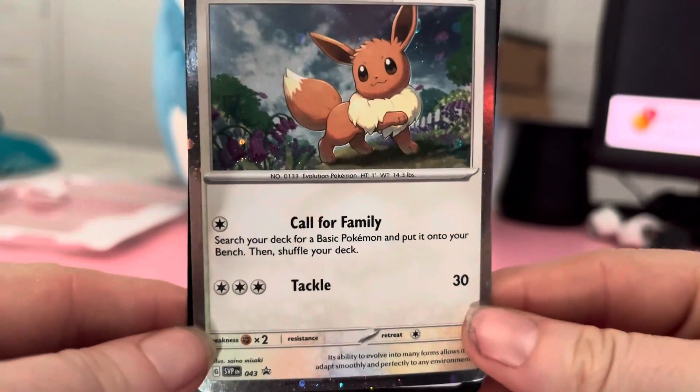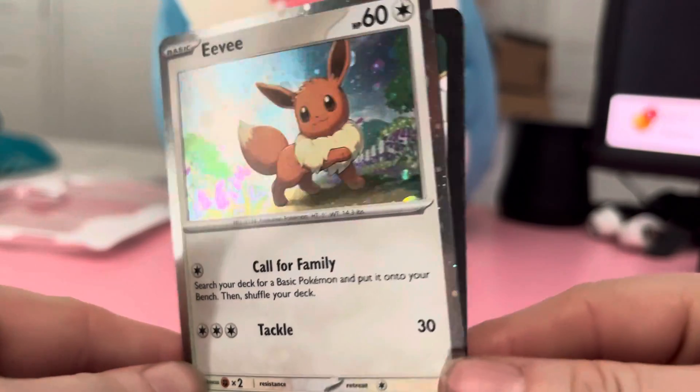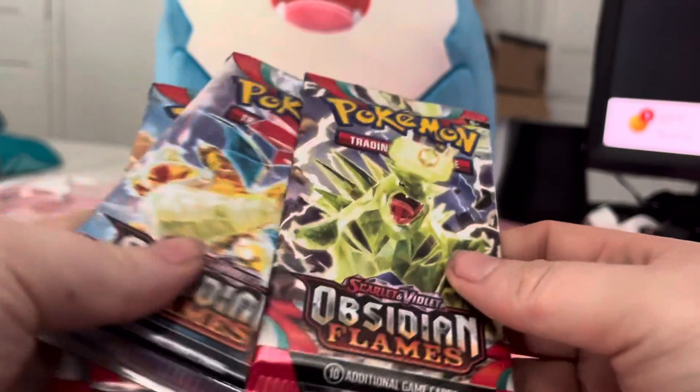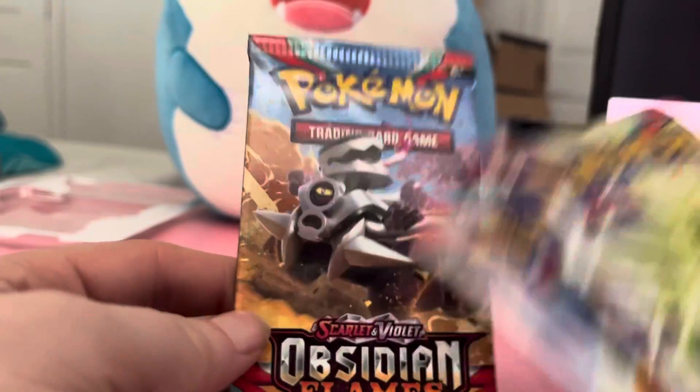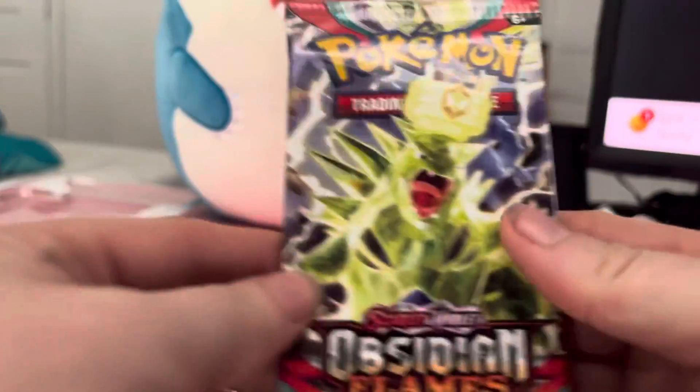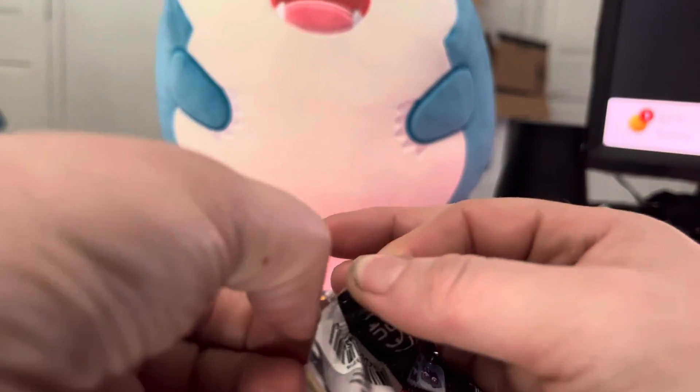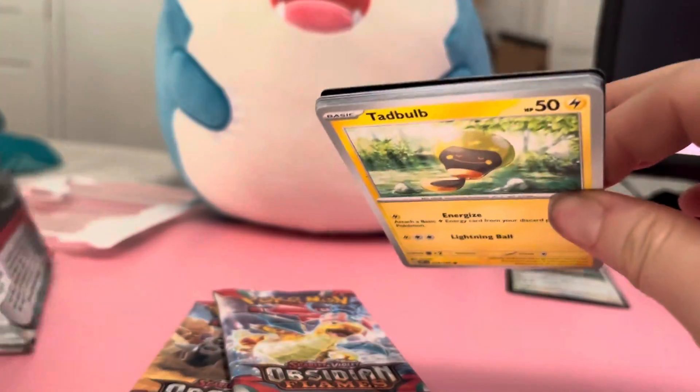I have not opened this set before, so this will be my first time opening these packs. I do know about the golden Charizard and all that great stuff, so hopefully we'll get lucky with three packs. That EV promo card right there is so pretty. I do have sleeves, I just don't have a binder at the moment.